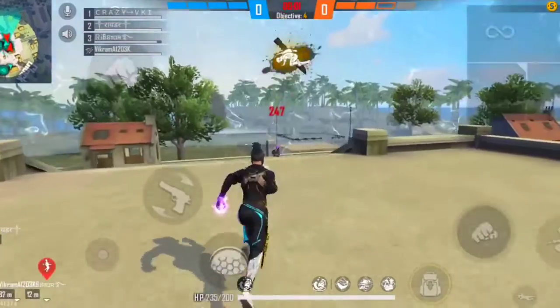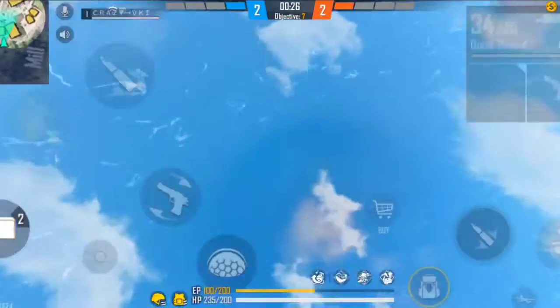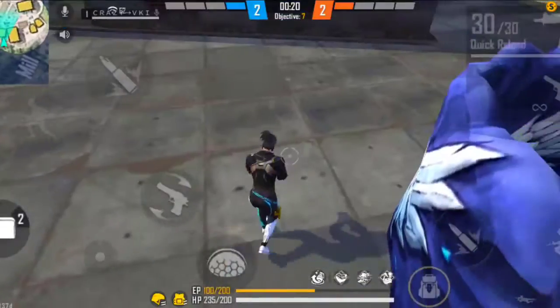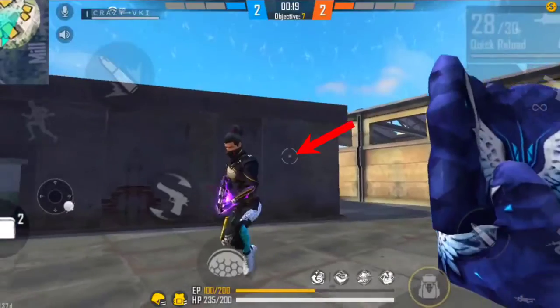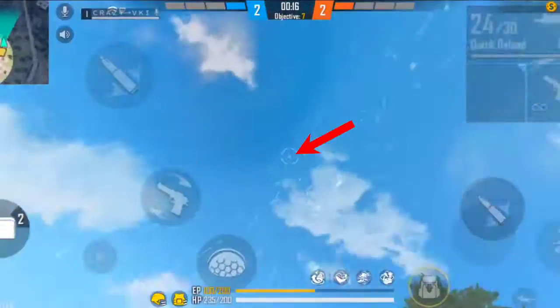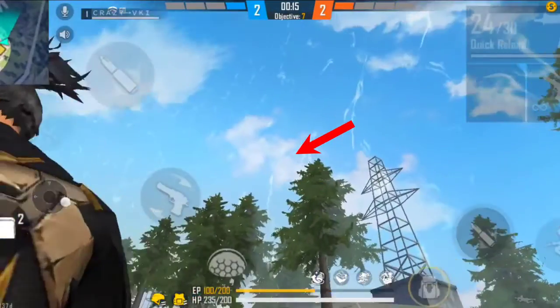Now guys, our first gloo wall trick is called the standing gloo wall. This is the oldest gloo wall trick in Free Fire and it is going through our gameplay. Some people use this trick in their gameplay. This trick is basically for beginners — if you want protection it is very easy, especially for people who are just starting Free Fire and don't have gloo wall experience.